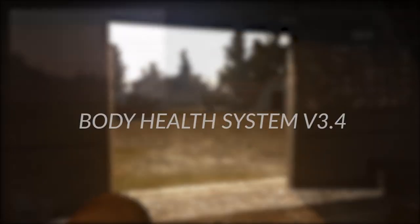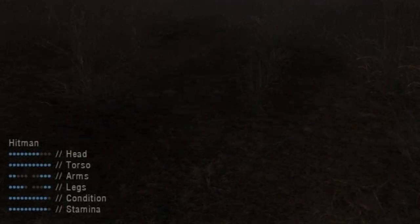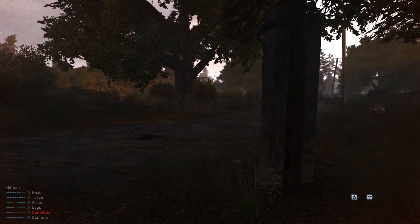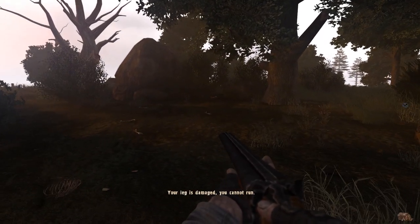First off, Body Health System. This mod adds a health bar to each of your limbs, head and torso. If you damage one of your arms, you're down to using only one-handed weapons. Damage your leg too much, forget about sprinting and walking fast in general. Damage to the head is also highly unrecommended.